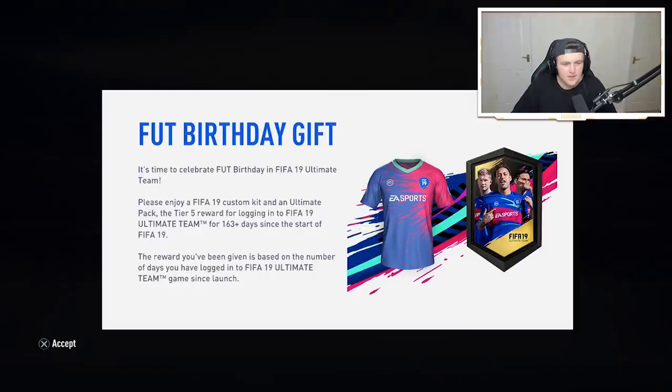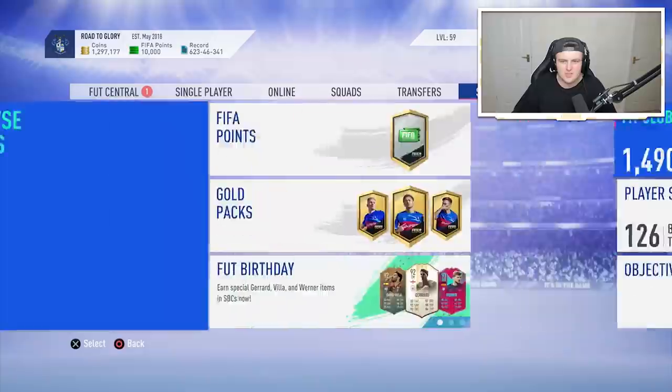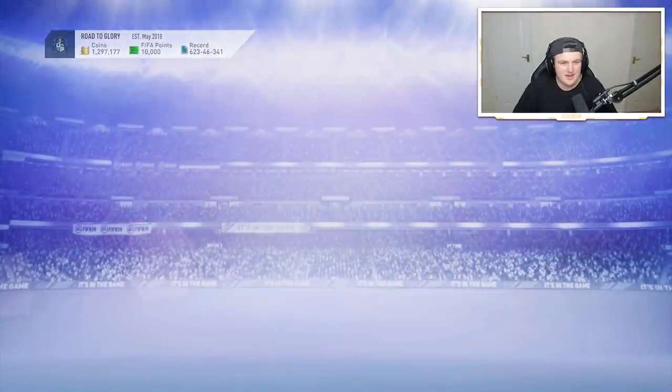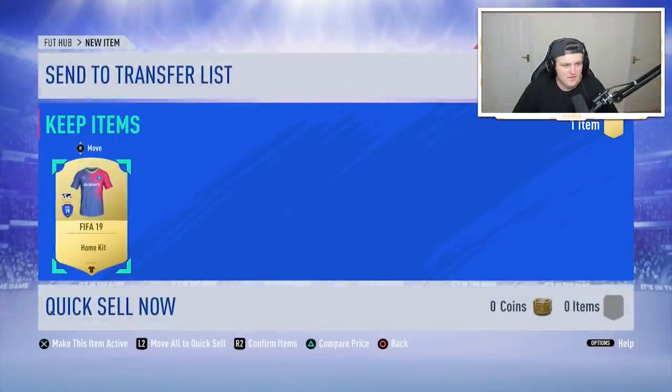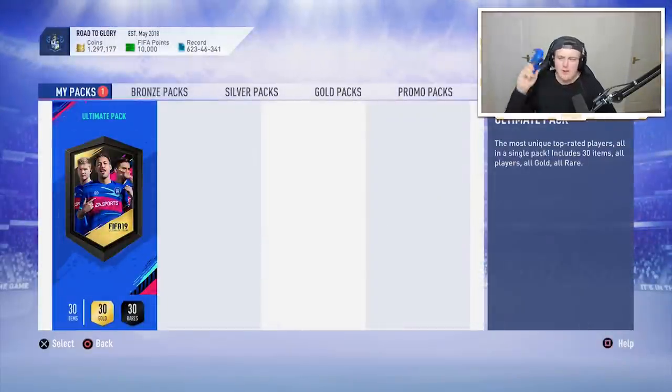So what have I got? Got the tier five reward. I didn't read that to be honest. We've got items to deal with — first of all I've got the tier five reward, so we've got a nice kit. I think the tier five reward — is that the ultimate pack? It is an ultimate pack. Come on, here we go.